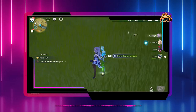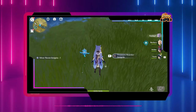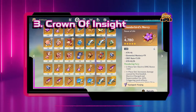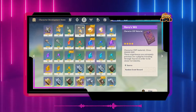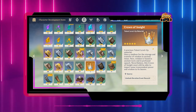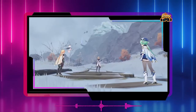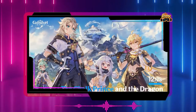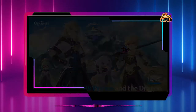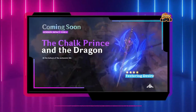Number three: Crown of Insight. Too bad you cannot actually farm this crown however you like. You can acquire the crown through in-game events such as the Unreconciled Stars event and the Chalk Prince and the Dragon event, which both rewarded one Crown of Insight. You will need three of them to fully upgrade Kazuha's talents.